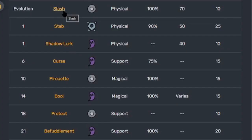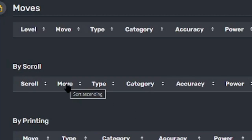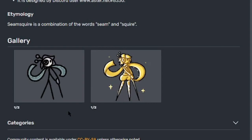Here's its move list, kind of long so it'll be in two sections if you guys want to screenshot it. Looks like on the evolution it learns Slash. Part one is moves 1 through 18, and here's the second part. Like always, all evolutions' scroll and print moves are the same. Here's the type effectiveness — screenshot it now. Trivia: it's designed by Aster. Seam Squire is a combination of the words seam and squire. At the time of this video I only had Scribble and Prestige — here's the scribble skin, misprint scribble, prestige, and misprint prestige.